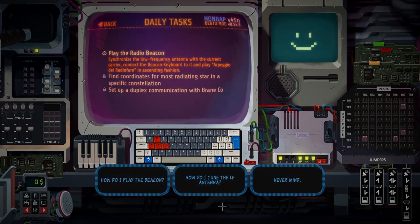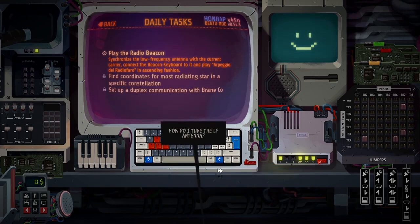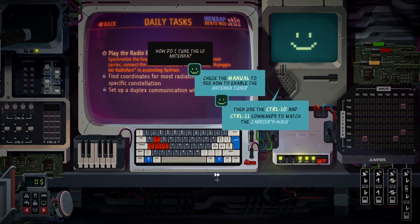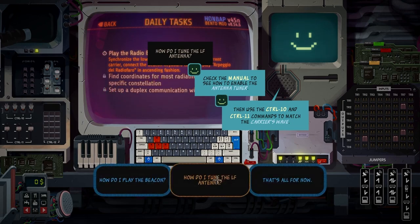I need help. How should I tune the LF antenna? Check the manual to see how to enable the antenna tuner, then use the CTRL-10 and CTRL-11 commands to match the carrier's wave.